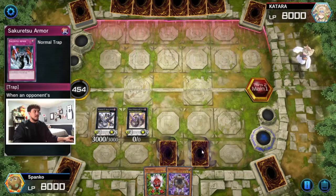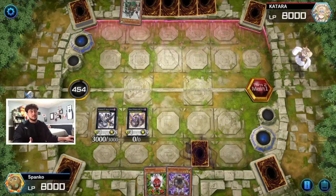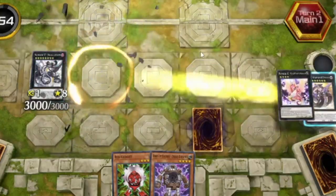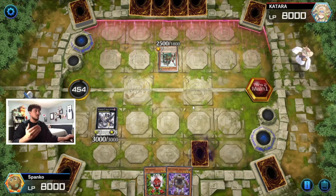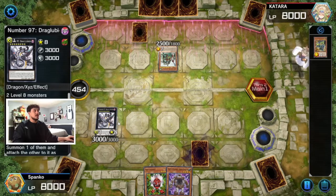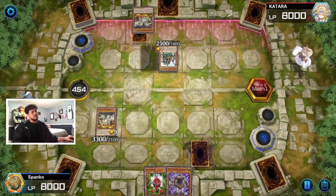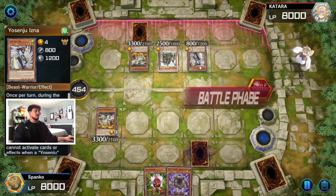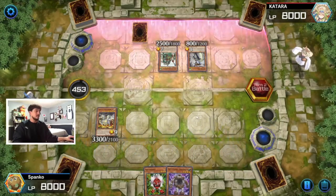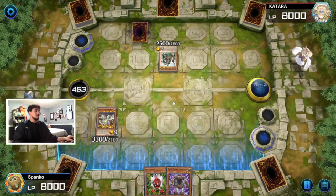We have follow-up with a gadget and Draglubion next turn — we're in a very good spot. He uses an MST, that's fine unless he has a second one. The nice part about Heart Earth Dragon is it can't be destroyed by battle so it has to get banished or popped. Unfortunately we lost our Heart Earth Dragon — bad matchup, doesn't count. But he still has to play through the 3000 attack Draglubion on board. He has a kaiju — that's really the only way to play through it. He crashes and I sakuretsu, now I have the biggest monster on board.